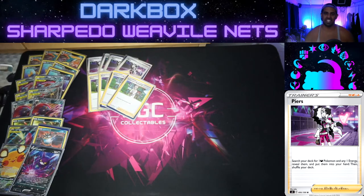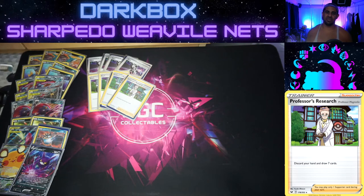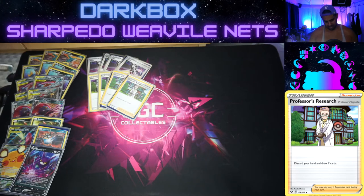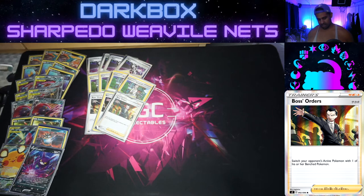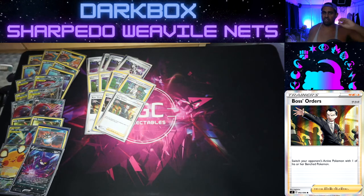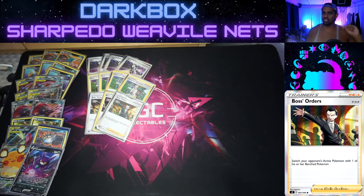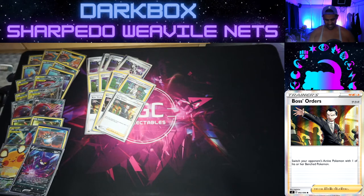We still play four Professor's Research, because sometimes just discarding your hand and drawing seven is pretty nutty. We need to find multiple Stage Ones — you can get multiple Sharpedos — so Professor's Research helps with that. We play three Boss's Orders mostly so that if we do get Pale Moon GX set up, if our opponent sees it coming and tries to retreat to a two-prizer or something, Boss's Orders says no — give me that Eternatus VMAX and smite it.